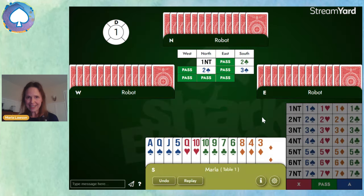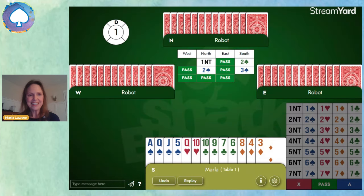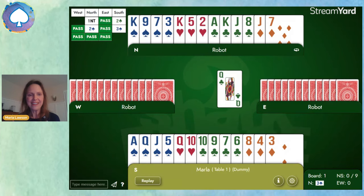With nine points, we have invitational values, so we can't insist on game. We're going to invite game by bidding three spades. And partner is passing, so they must have the minimum 15 points. It looks like partner's got 15 points, and three spades has pretty good play. We're probably going to lose a couple of diamonds and at least one heart, so that was probably a safe place to stop.